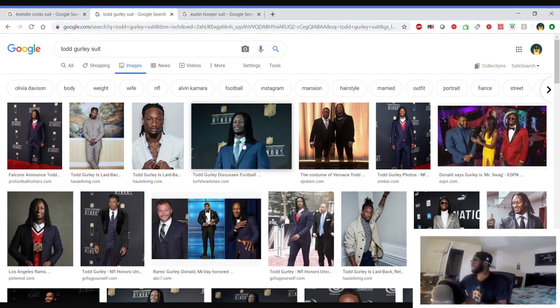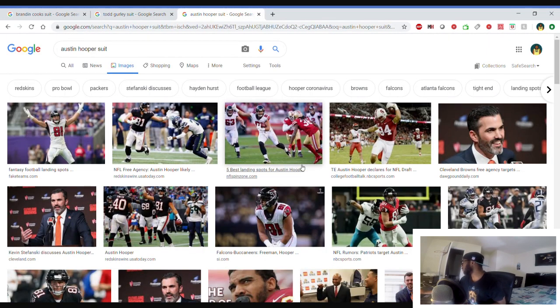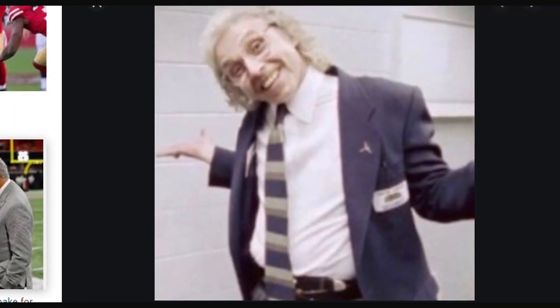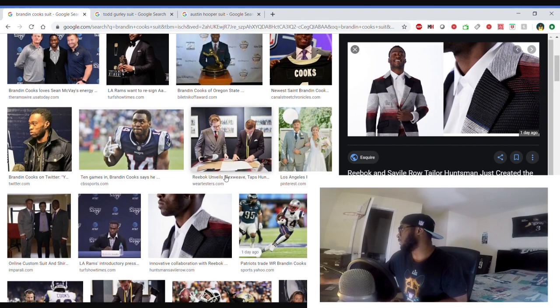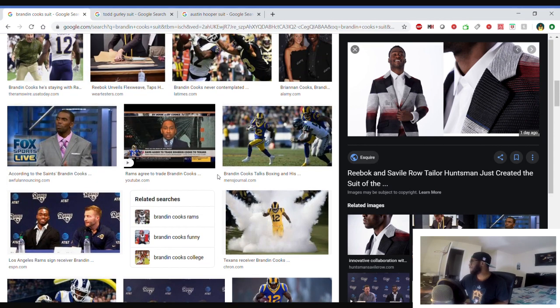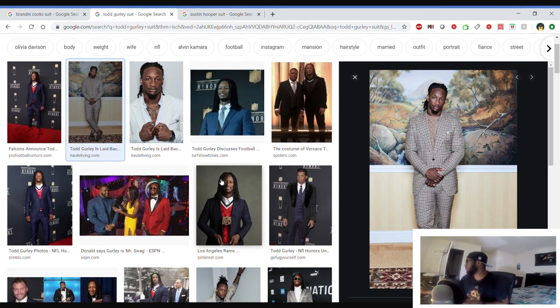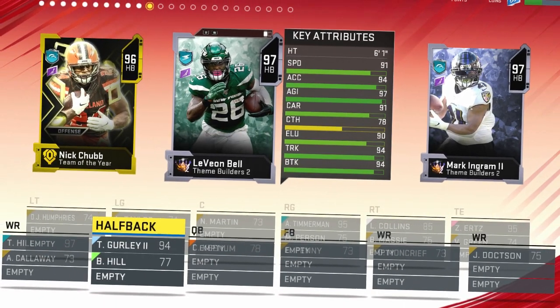Hold up, Brandon might have the best fit I've seen so far in this draft. But we gotta give the other contestants a chance. Ty Girly knows how to dress, it's simple. Austin Hooper — can't really find much on him. That fit is amazing, I would wear that. I want to go with Cook so bad, but I have to be honest — Todd Gurley has so much drip. I gotta go with him.